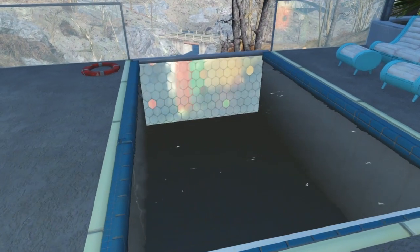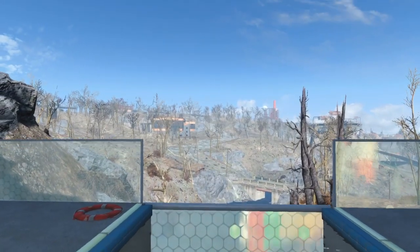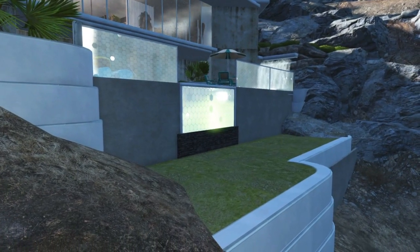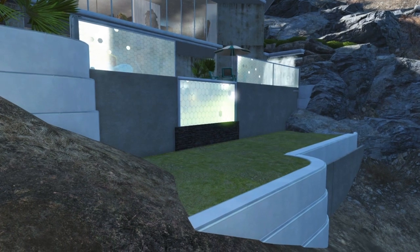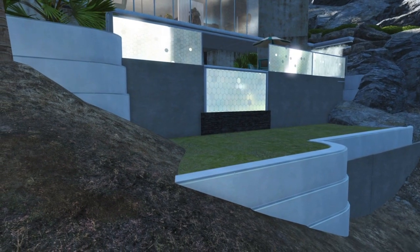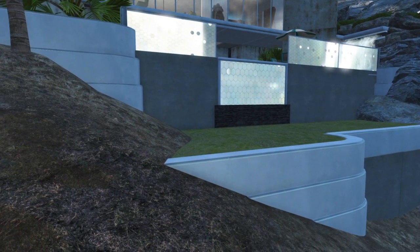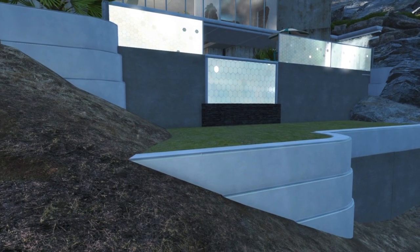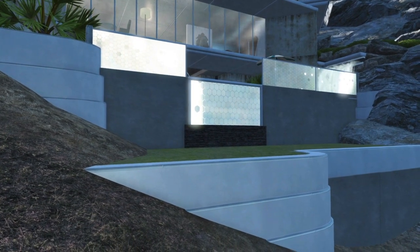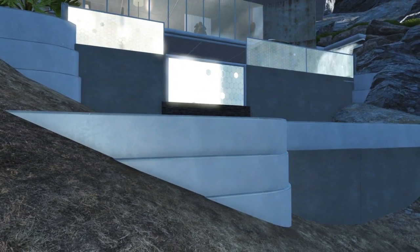The infinity pool is pretty small — not exactly for swimming laps, just something to jump in and relax. Just below the pool and the house is a little lower yard, not really meant to be used but added in to clean up and finish off the house going into the hillside and down into the ravine. I used a lot of those Institute counters with the curve in them, stacked up, which look like a pretty cool retaining wall type thing and give this whole house a nice pre-war modern look.